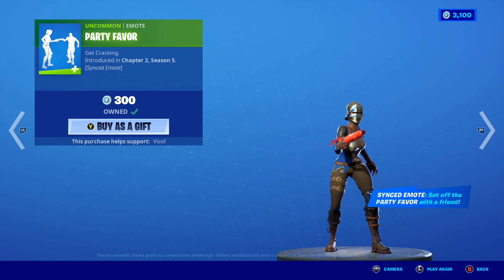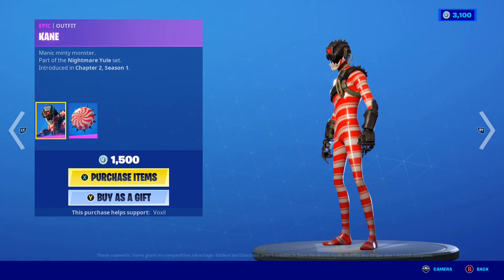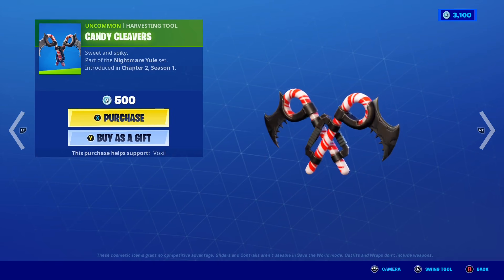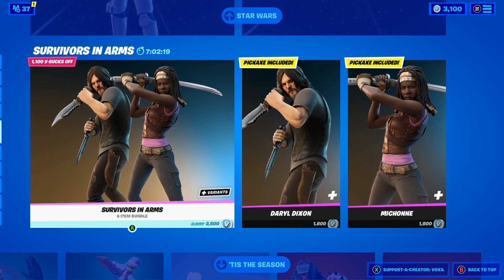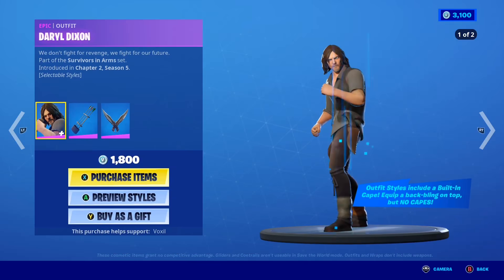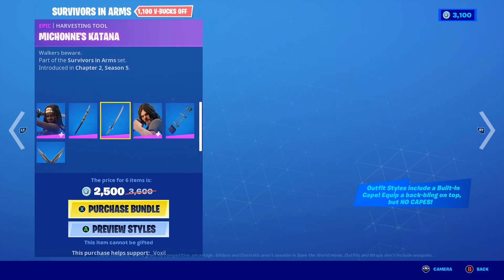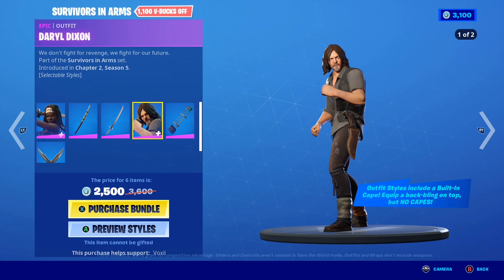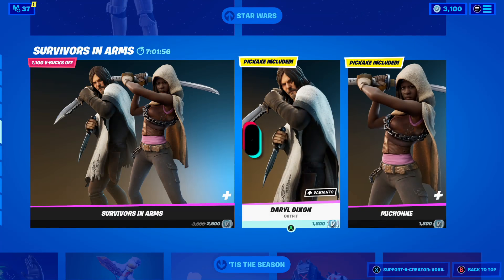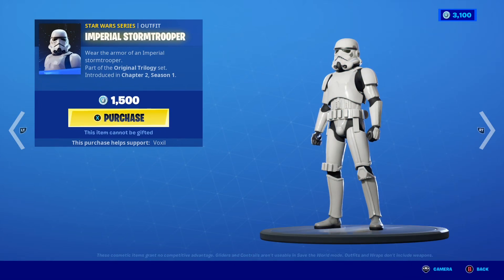The Party Favors synced emote is back in the shop, which is pretty crazy — synced emotes are always really cool, so let me know if you want it gifted. The Cane skin is also back with the Sweet Spikes back bling, and we also have the Candy Cleavers pickaxe, which is such a sick dueling pickaxe. Moving on, we have all the Survivor in Arms skins — the Walking Dead skins — including the Daryl Dixon skin and the Michonne skin, plus the bundle with both skins, their pickaxes, and back blings. I can't gift the bundle but I can gift the skins individually.